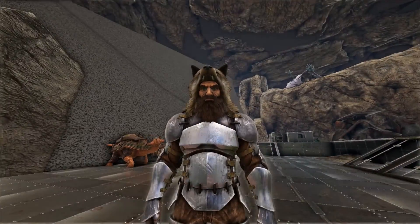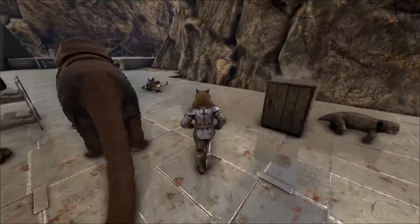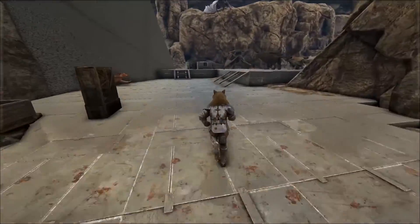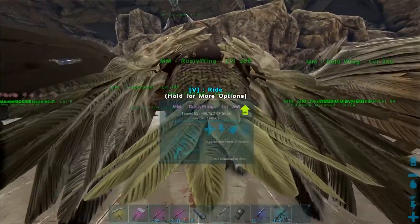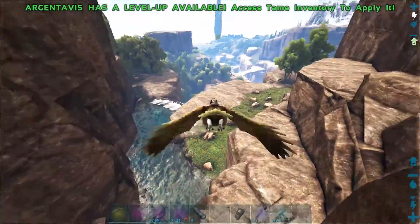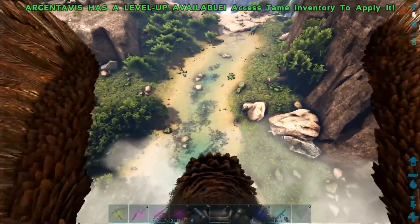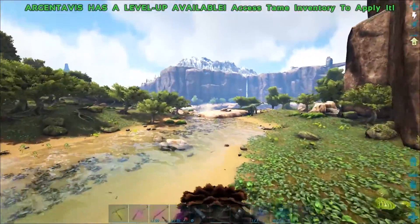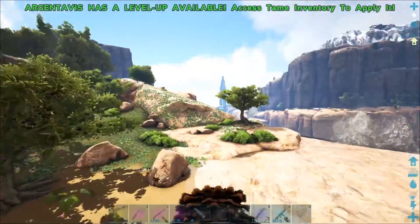We are not here to talk about jerboas right now. We are here to talk about the brand new creature in today's release, and that is the otter. I'm going to hop onto one of my flyers — let's go with Rusty Ring, the fastest flyer — and we are going to head out to see if we can find one of these river otters. Since they are river otters, I believe they'll be by the river. They're very small so they're going to be really hard to see, but we're going to tame one and show you how to do it.